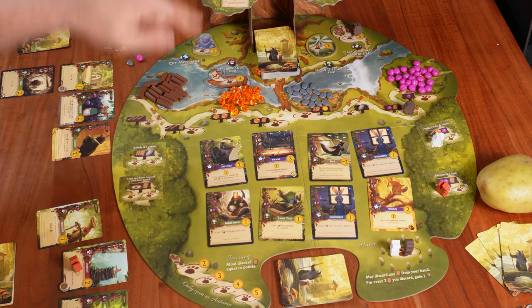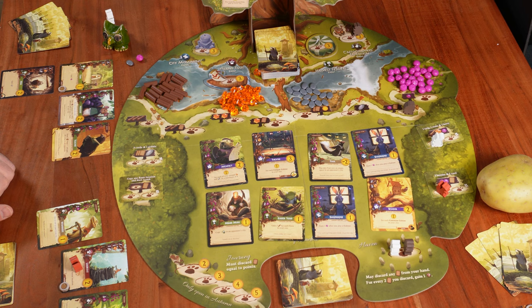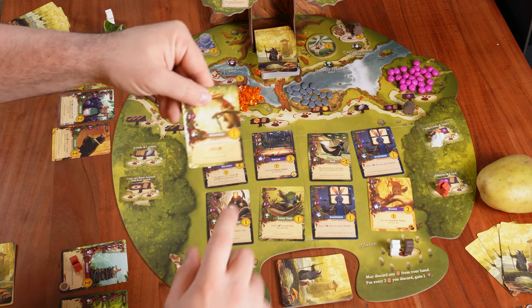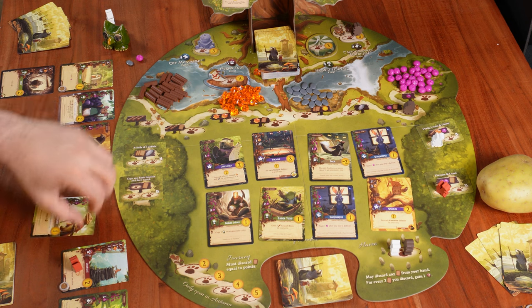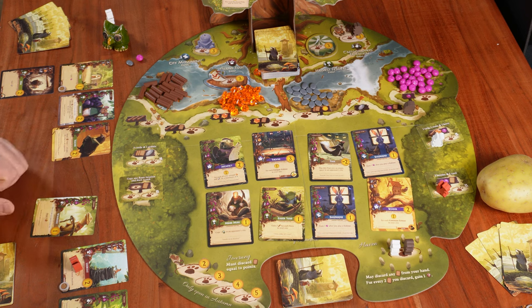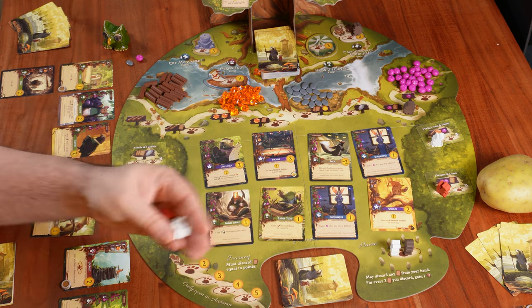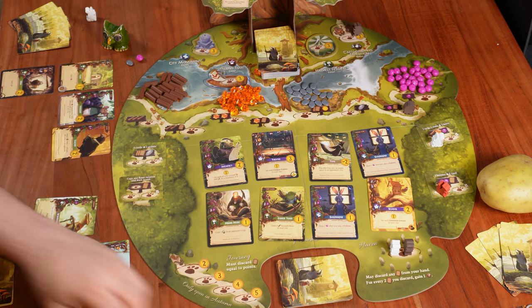That's pretty much everything. The last things covered were the Journey and special events. At the end of autumn, count all the points: first the basic points on the cards themselves, then victory point tokens, basic events, and special events, and finally purple prosperity cards and any other special scoring conditions. The player with the most points wins the game and the respect of all these cute meeples!